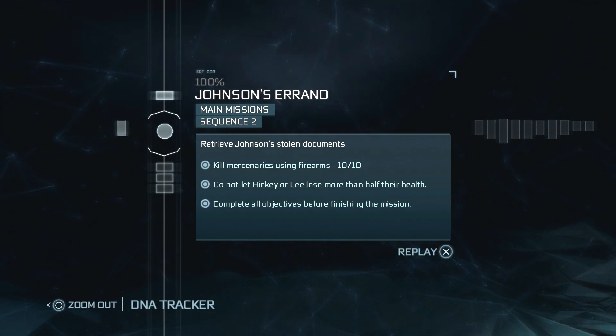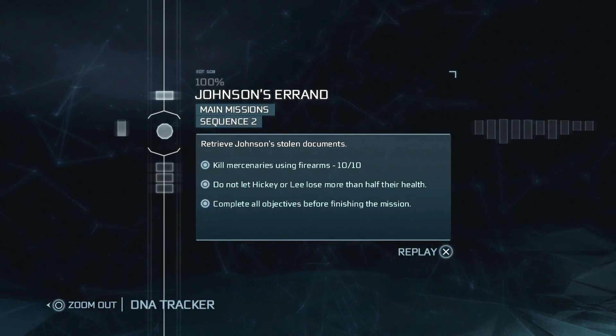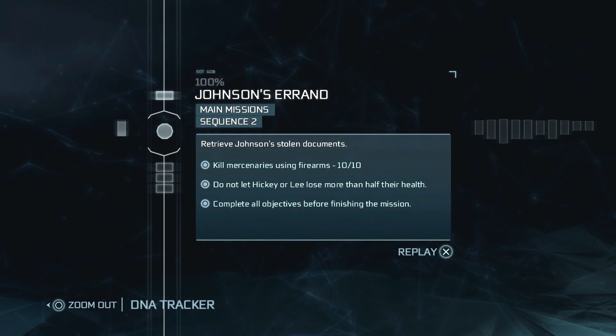If you are replaying the mission, you'll need to complete any objectives you've already done previously — they'll all need to be done in one go. The other two are pretty self-explanatory: kill 10 enemies using firearms, and don't let Hickey or Lee lose more than half their life.